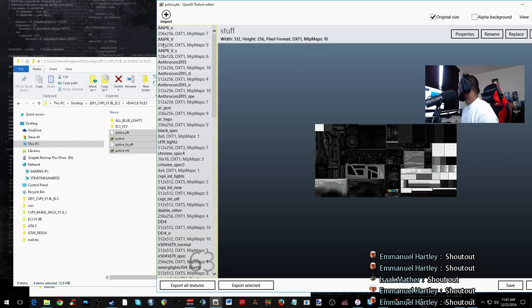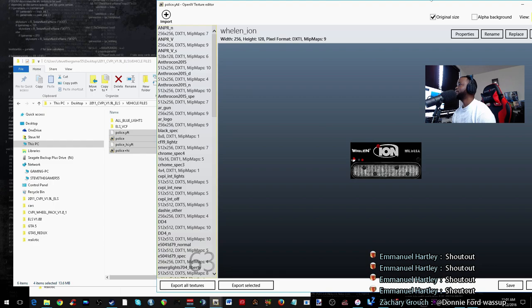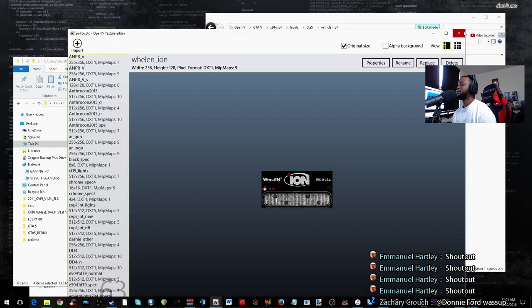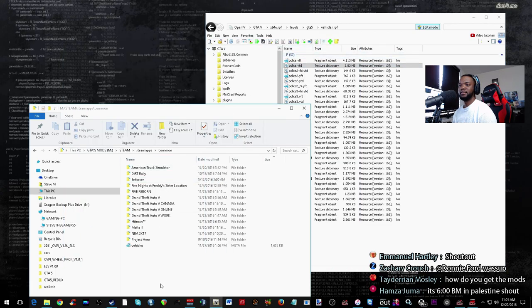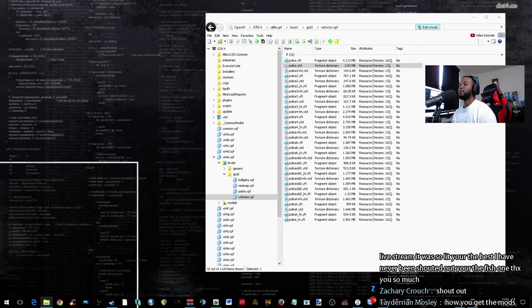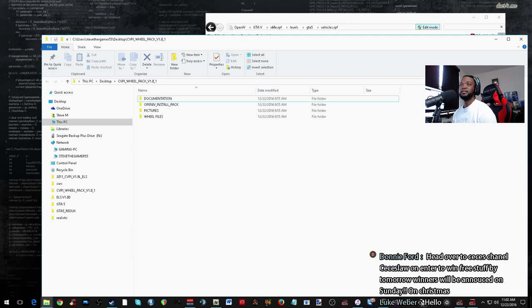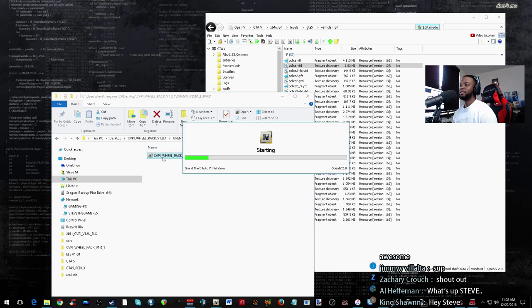We already got 54 people watching — shout out to everybody. At least you guys get to see what we have to go through to get these things working. The ELS settings for this vehicle — I hope it's almost the same way. Since we don't need this folder now, we're going to grab ELS. Oh, we got to install this wheel pack. Bugs actually has an OpenIV file — yes, makes it easier. This is so much easier to install that way. I don't use the mod folder, so I just install it straight up.